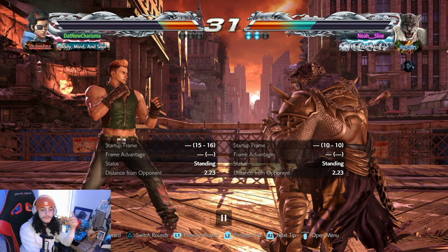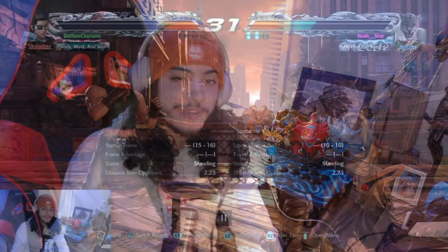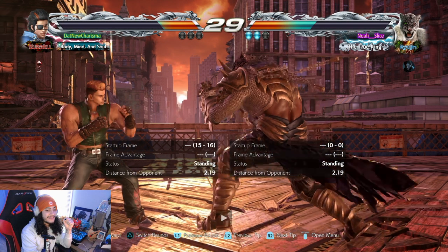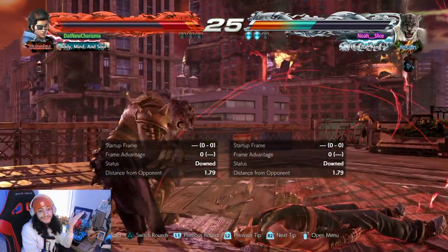Now he's throwing out down-forward 2s. If you're facing an opponent with a down-forward 2 — Paul, Hwoarang, Leo — those moves you also have to be aware of because that's such a safe ranged launcher. Josie's is minus 10 or 11, I don't know, but in my opinion it should be unsafe and it shouldn't have that much range. So now I've got to be careful with approaching. He doesn't have rage yet, but one good combo to the wall can put me in a really bad area.